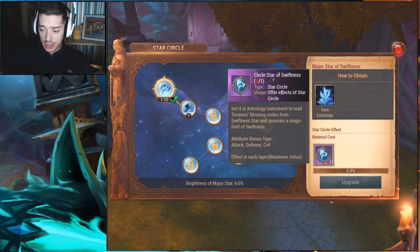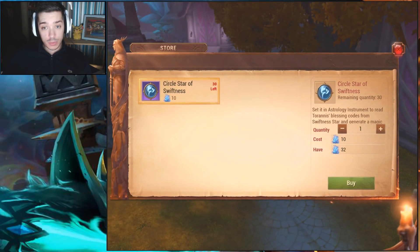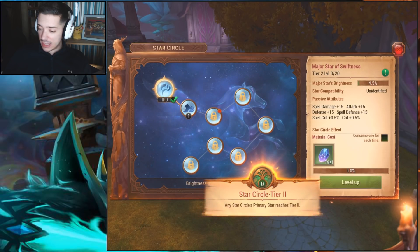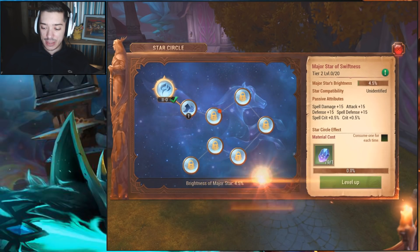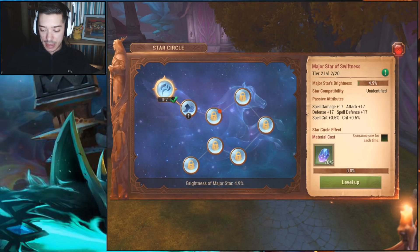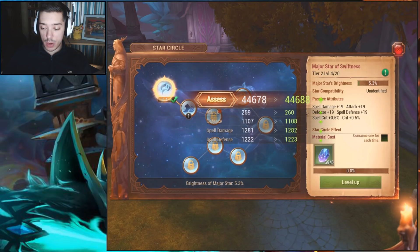To upgrade even further we need a Cycle Star of Swiftness, and you can buy these with the Flowers of Tyrannis like we did in the previous video to actually unlock it. So click Buy, then click Upgrade, and now it's tier two. Now it's time to level up even more and get ourselves some more passive stats.